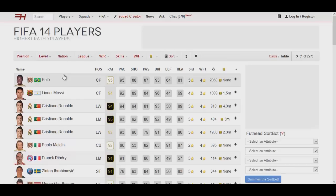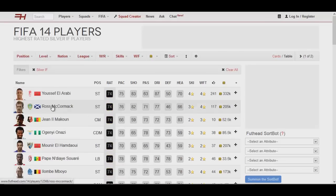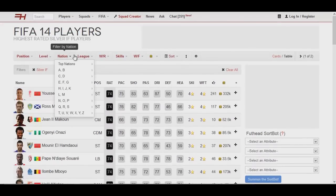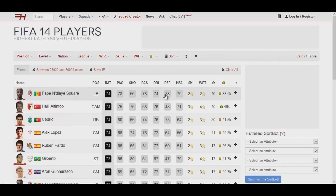So as you can see, I am on the website FUThead and I am on the player database. Basically, what I do to find my players — there is a level filter here and I filter on informed silvers and informed bronzes. So let's start with informed silvers. We have all these players and then we go to the price and filter them by price. The price range I like to trade in is between 25k and 50,000 coins.